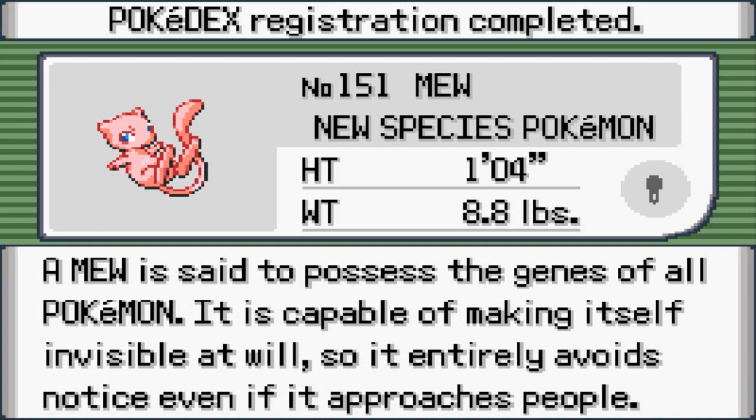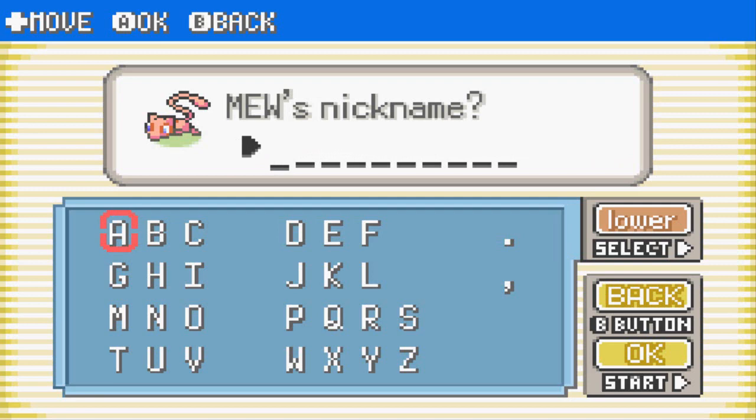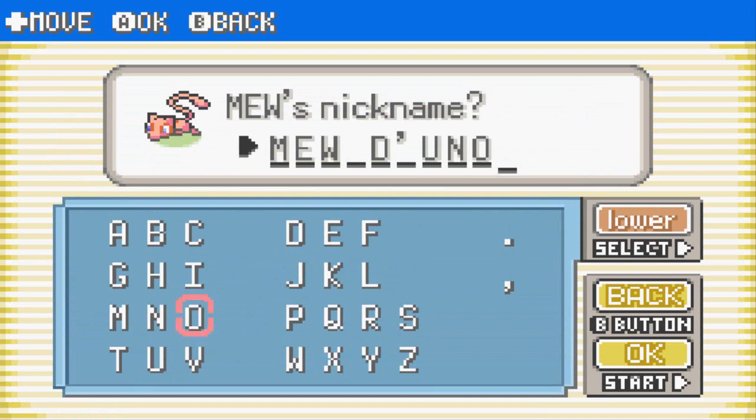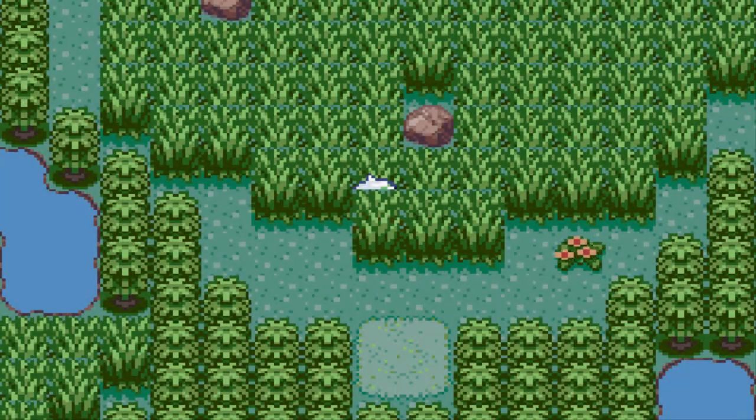Number 151 — the New Species Pokemon. Mew is said to possess the genes of all Pokemon. It is capable of making itself invisible at will, so it entirely avoids notice even if it approaches people. I think we already know what nickname we're going to give this Pokemon — if you've seen my Pokemon Let's Go Pikachu walkthrough, you already know. Let's say hello to Mew De Uno! He is the first one, so hello Mew De Uno, welcome back to the team in Pokemon Emerald.